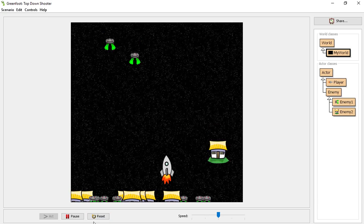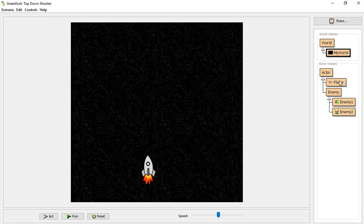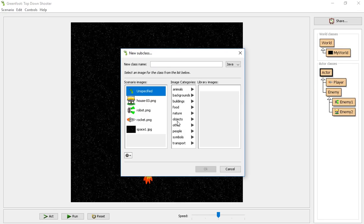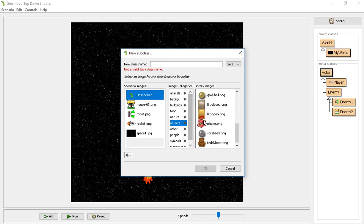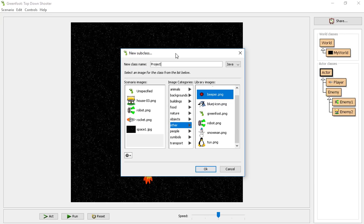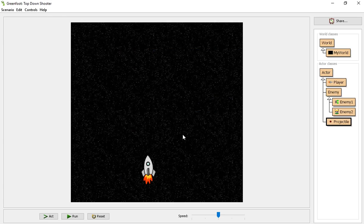Once we create our projectiles, we'll have a better understanding of what's going on. So let's go ahead and create our projectile class. We're going to create a new subclass object — let's make it one of these beeper images. They're fairly small but large enough to see. Otherwise, as always, you can add in your own images and use those as you'd like.